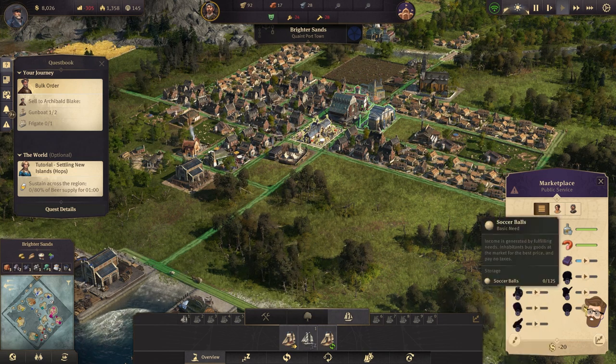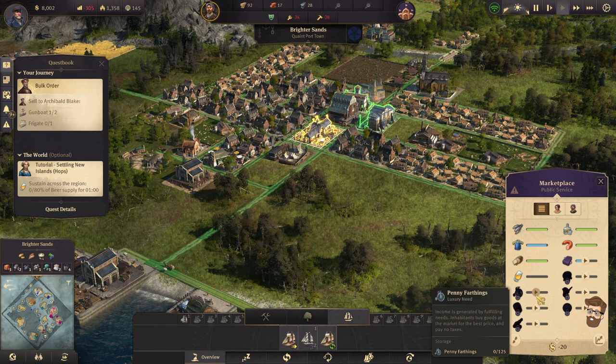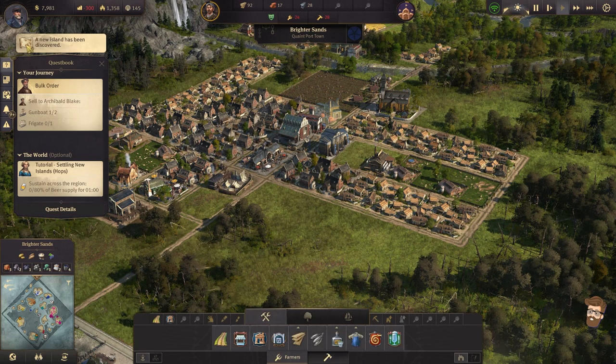Rum. Clay pipe. Soccer balls — that's kind of cool. Hot sauce. Jam. And penny farthings. I love the little things here. Oh, we found a new island!